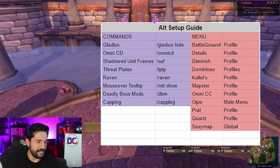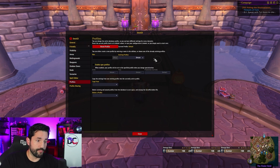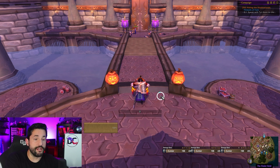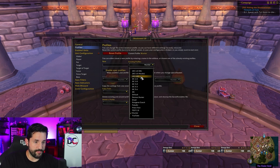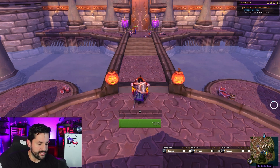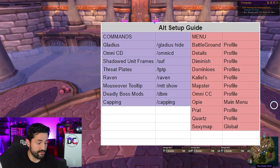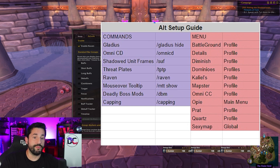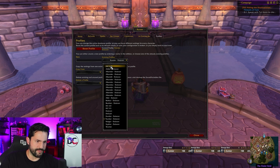Another one that's not in the menu is OmniCC — slash omnicd — and that pops up its own menu. Go to Profiles > Default, change to 6.0, close. Next up is Shadow Unit Frames, which is slash suf. I bring that up, go to Profiles, select 6.0, and that one looks nice. This list of slash commands is something you'll have to remember — that's why I keep this little list, otherwise I would constantly be forgetting things. And you'd be in the middle of combat and not have things set. Here's my Raven cast bar — I have a whole bunch of options here — 6.0, done.